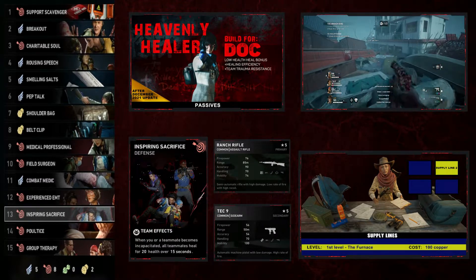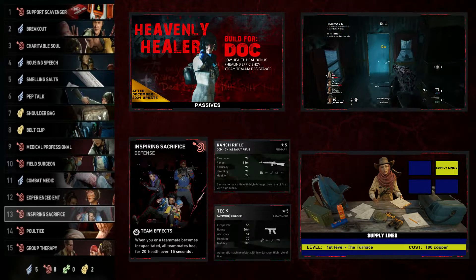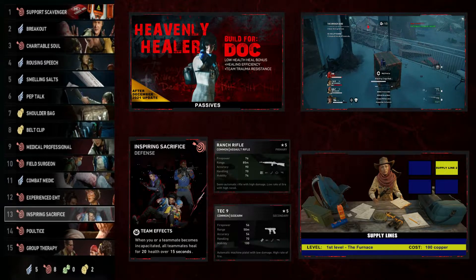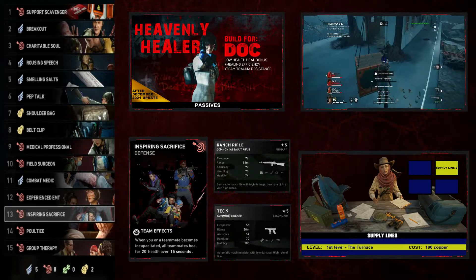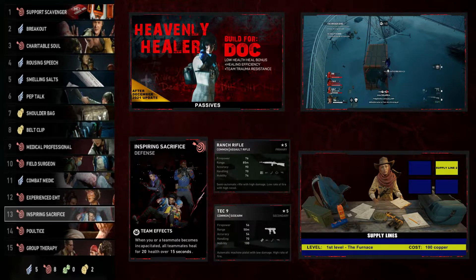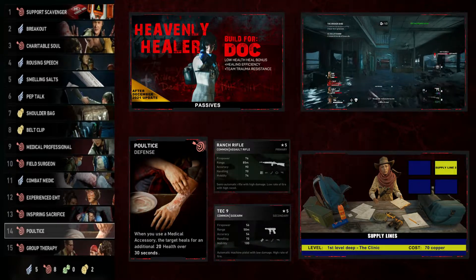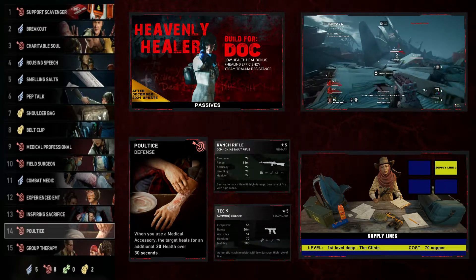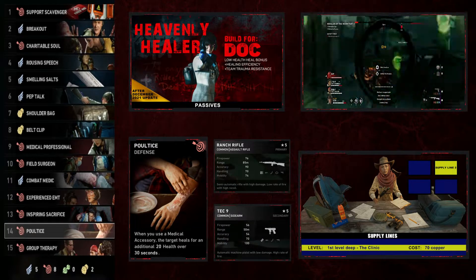Our 13th card is Inspiring Sacrifice, a defense card with a team effect — when you or a teammate becomes incapacitated, all teammates heal for 20 health over 15 seconds. People get grabbed by the tall boys all the time, so even if you're not the one grabbed, everyone still gets a heal for 20 health over 15 seconds. We follow this with Poultice, a defensive card — when you use a medical accessory, the target heals for an additional 20 health over 30 seconds. Just like Inspiring Sacrifice, we're giving a plus 20 health over time effect.